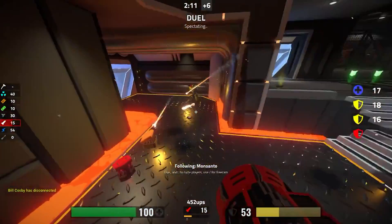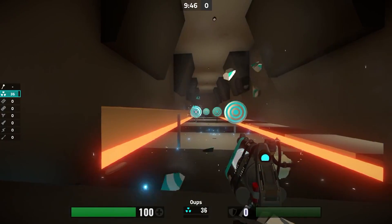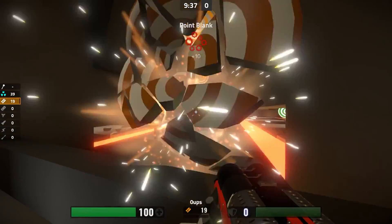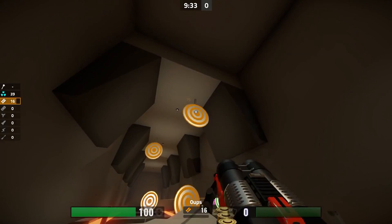The weapons feel great, so let's run through them real quick. We have the burst gun, which fires in a shotgun-esque pattern, but you quickly want to find another weapon when you spawn. Speaking of the shotgun, it happens to be the next weapon and it's exactly what you expect — a close-range weapon.